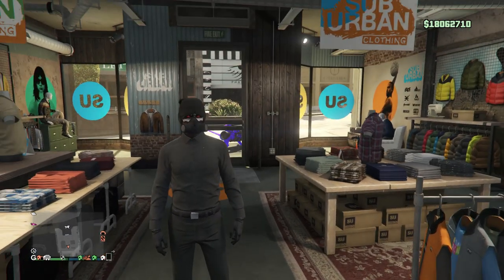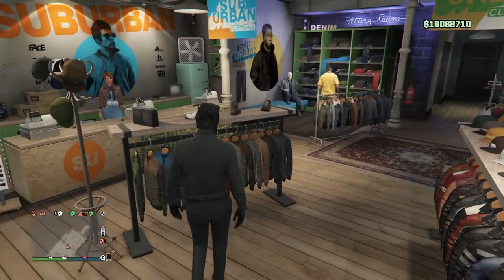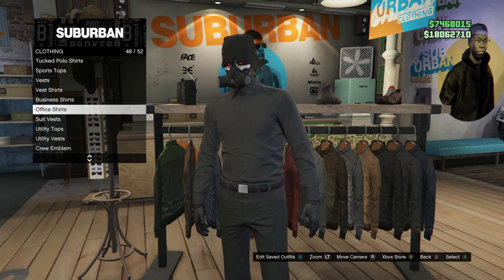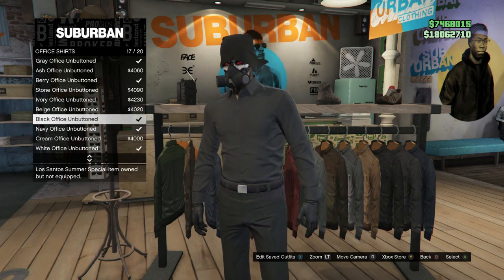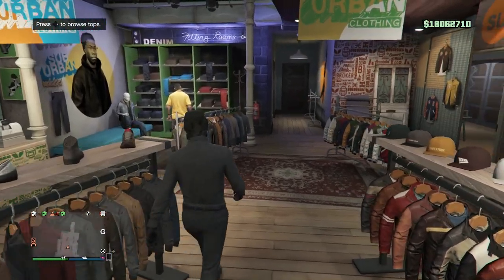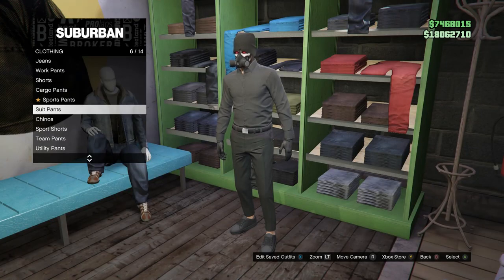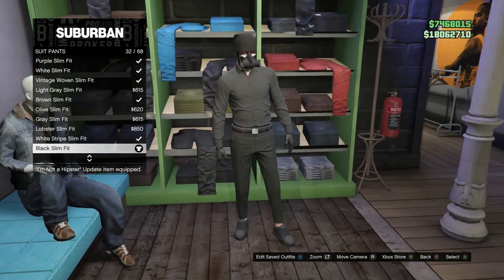For the third outfit, go to your tops and look for office shirts, which should be on slot 48. Click on office shirts and buy the black office unbuttoned, which should be on slot 17. After you equip that, walk over to your pants, scroll down to suit pants which should be on slot 6, click on suit pants and buy the black slim fit, which is on slot 32.